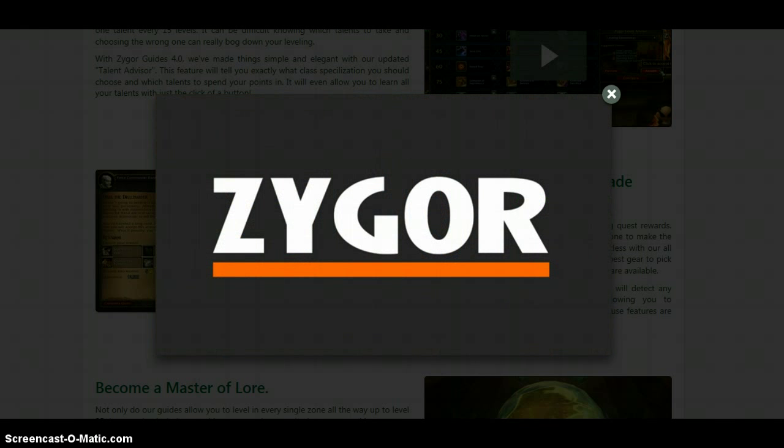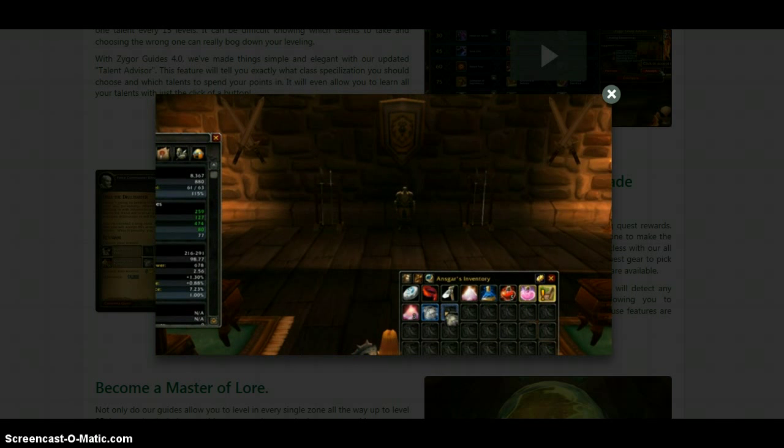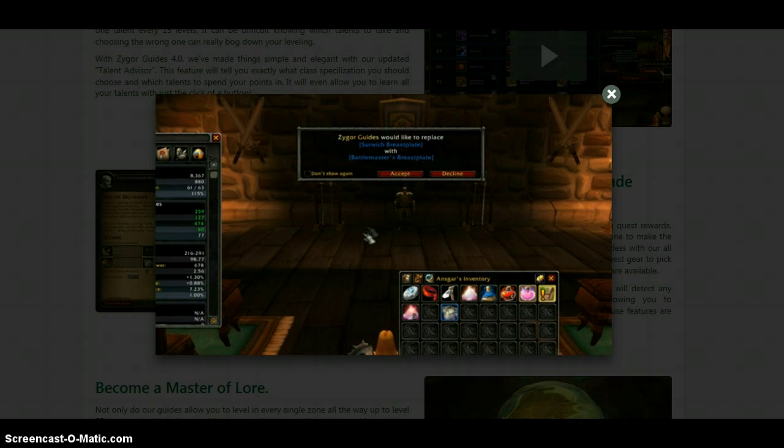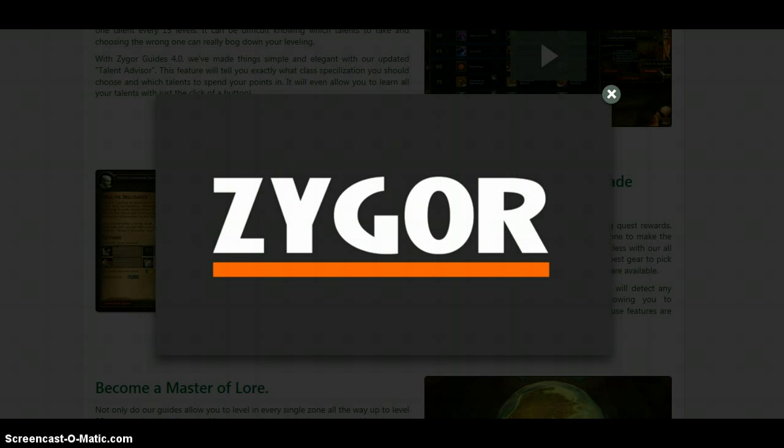Choosing quest rewards isn't the only thing that slows things down. Once those items are in your bags, you still have to go in, find them, and then equip them. Or at least that's how things used to be. With Zygor Guides 4.0, we're introducing a new auto-equip feature that monitors your inventory at all times, searching for gear upgrades. If it finds one, a window will pop up notifying you of the upgrade, and with a simple click of a button it will equip the item for you. This feature works perfectly with the Gear Finder and the Quest Reward Advisor to make sure you always have the absolute best gear possible.